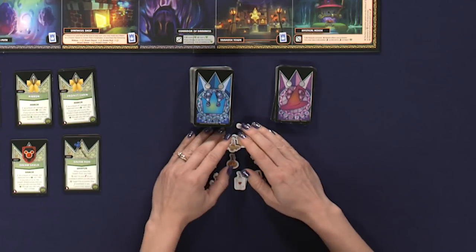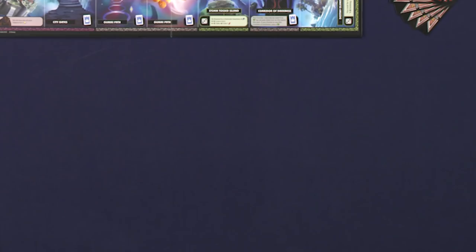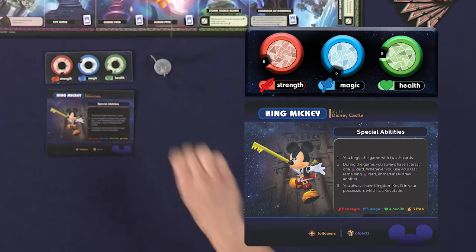Create a supply of adventure tokens, money, and fate tokens nearby. Each player now takes a character card, either randomly or by choice, and the associated plastic figure, along with a stat board.